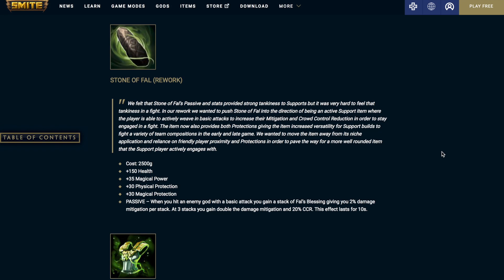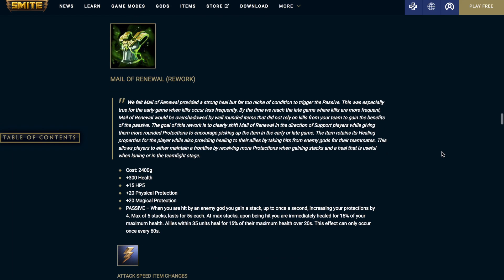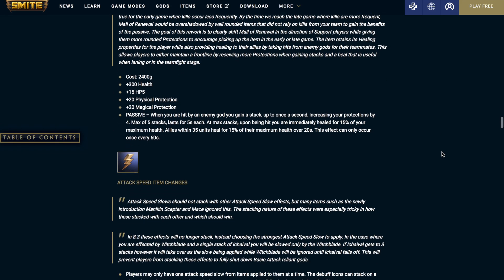This effect lasts for 10 seconds. This passive sounds really strong to be honest. Then we have the Mail of Renewal rework. It's going to cost 2,400 gold, provide 300 health, 15 HP5, and 25 physical and magical protections. It has a passive that when you are hit by an enemy god, you gain a stack up to once a second, increasing your protections by 4. Maximum of 5 stacks, each lasting 5 seconds. At max stacks, upon being hit, you're immediately healed for 15% of your maximum health. Allies within 35 units are healed for 15% of their maximum health over 20 seconds. This effect can only occur once every 60 seconds.